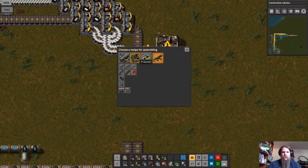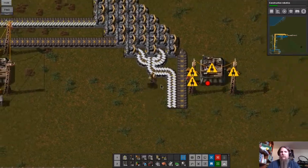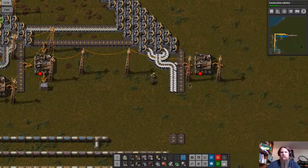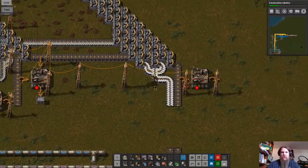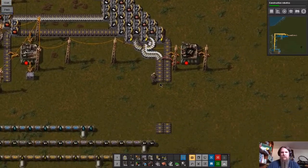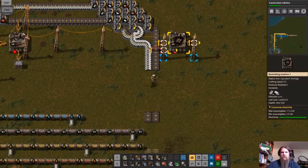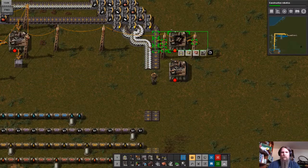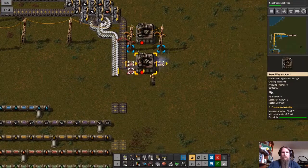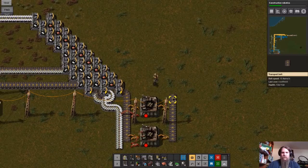We can actually build low density structures now. We'll connect power lines here — and I notice I switched which side things are going to be on. We'll dump all of our plastic in there, and more plastic. All right, low density structures are running.